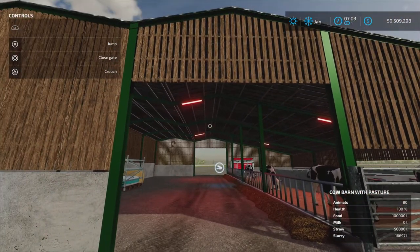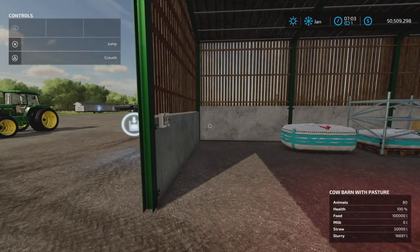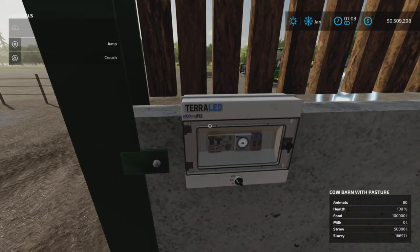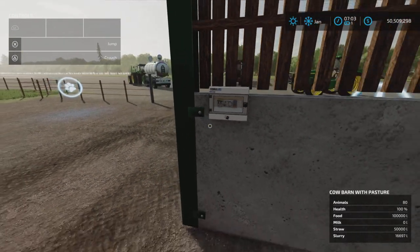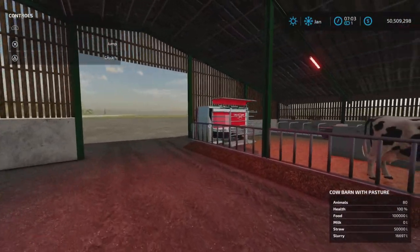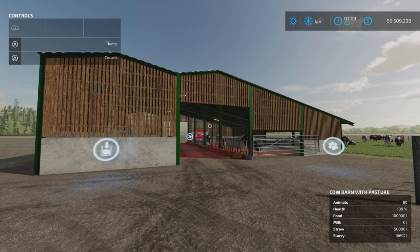Pretty simple overall — we have automatic lighting inside. There's a control panel but it doesn't appear to do anything. That's the Cow Barn with Pasture by Missy B — 6.37 megabytes to download, 12 slots on console. Thank you all for watching, I'm Loony Farm Guy, and remember it's only a game — till next time, bye for now.